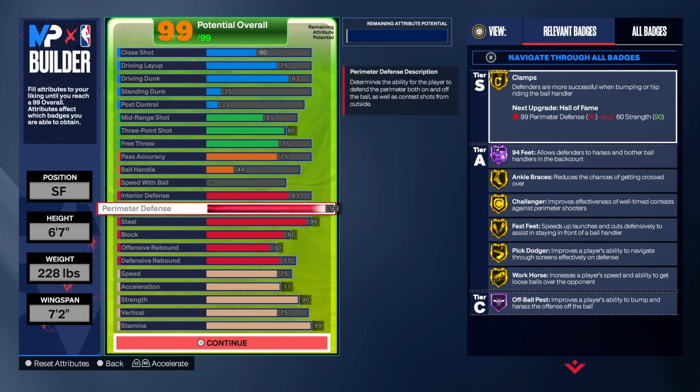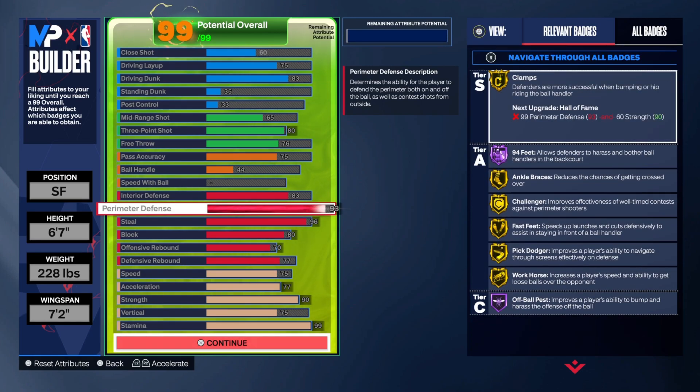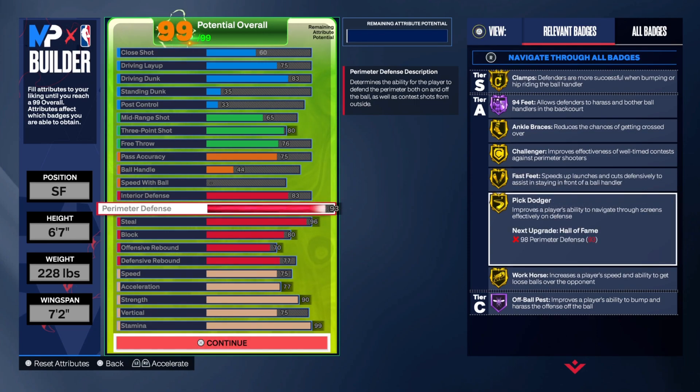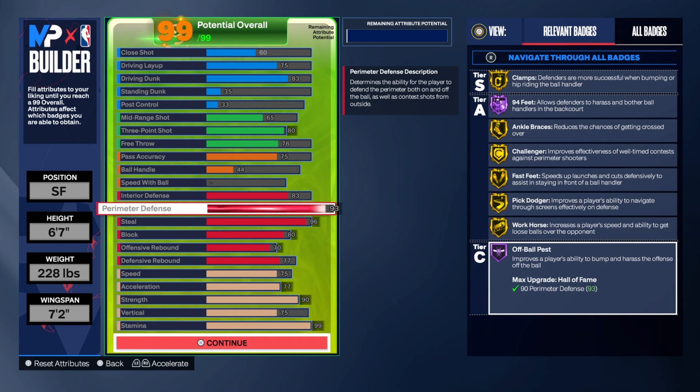Then we're going to go with clamps — 93 perimeter defense. We had to have the strength so we can get clamps, that's why strength is so important this year. 94 steal as well. We need that 93 perimeter so we can get clamps on Hall of Fame, and a 99 stamina. Stamina is so important being a lockdown. Badges like ankle braces have a lot to do with your perimeter. Fast feet is a really good badge to keep up with those fast guards, and that badge is why you need acceleration to be at least 77 to get it on gold. Off-ball pest, workhorse, fast feet, challenger, 94 feet, and clamps are probably the most important badges here.